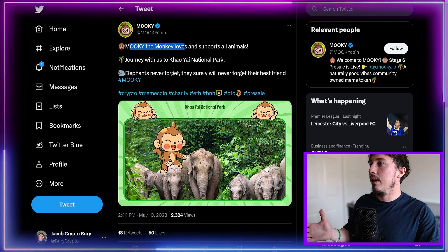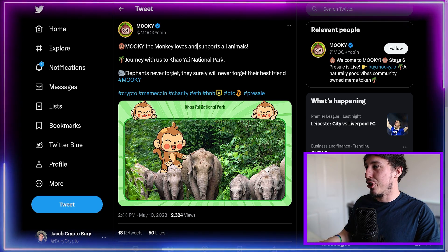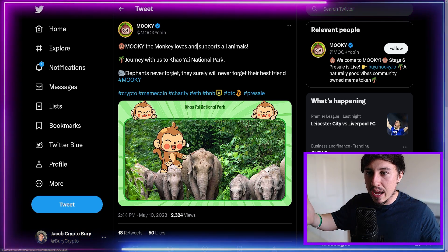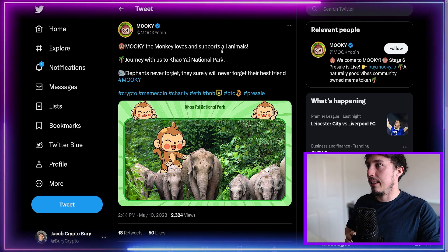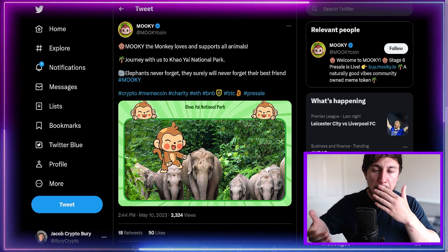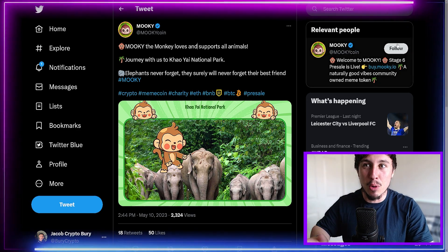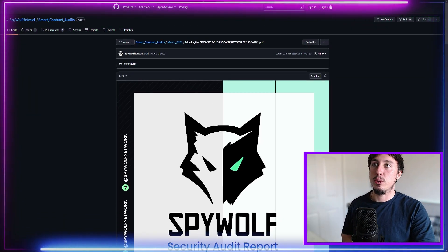The Mookie monkey loves and supports all animals, and they're going on a journey to Khao Yai National Park to help elephants too, in addition to the indigenous tribes they're already helping in developing countries. At the moment it's a pre-sale — high risk, high reward — but a hundred dollars or even a thousand dollars can go a very long way in these entities if they go well. Never risk more than you can afford to lose.